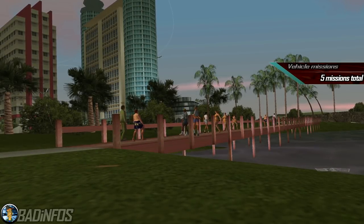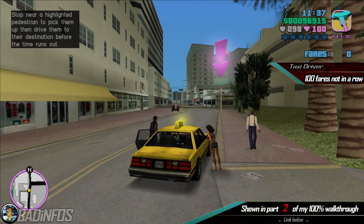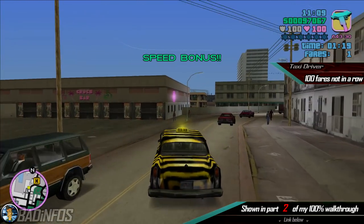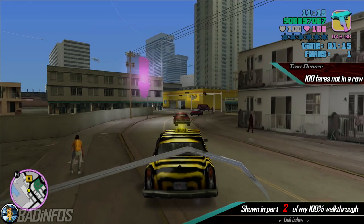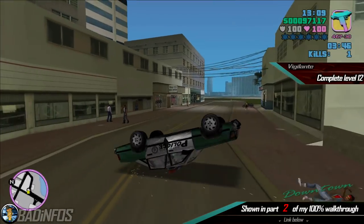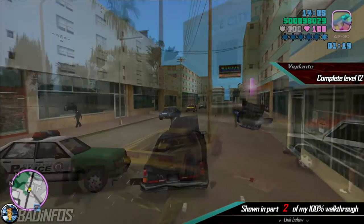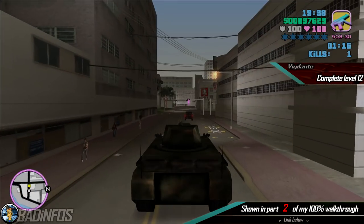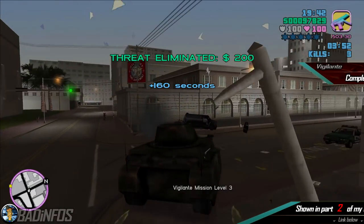Number 3, the vehicle missions. This includes Taxi Driver which can be done in a Taxi, Cabbie and the Zebra Cab, in which you have to complete 100 fares total. Luckily you don't have to do them all in a row. Vigilante which can be done in a Police Car, Enforcer, FBI Rancher, FBI Washington, VCPD Cheetah, Barracks OL, The Hunter and The Rhino. You need to pass level 12 and kill all the criminals in a row.